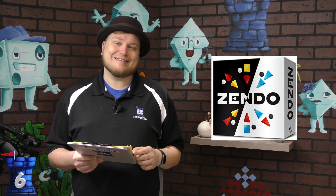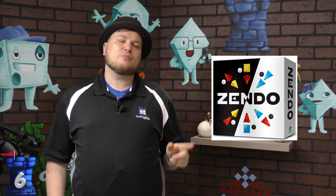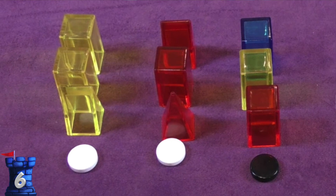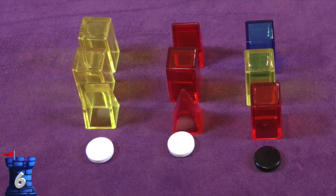Number six is Zendo. This game is a pure logic game, and I'm going to be doing a separate logic games list. I want to put this one on the list because it teaches you how to come to a conclusion — how to take a theory and make it a fact, to take a supposition and make it a theory. You take little shapes and place them, and there's some rule — maybe there are two red shapes. You say this group works, this group doesn't work, and everyone else has to figure out the rules. This correlates right into working with the scientific method.